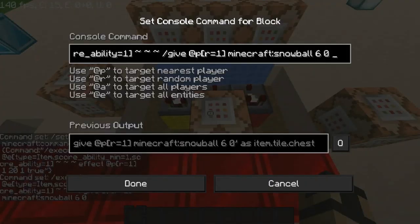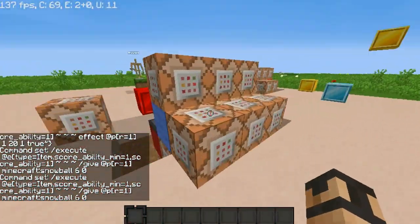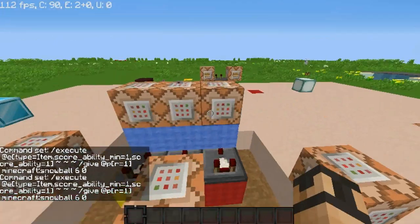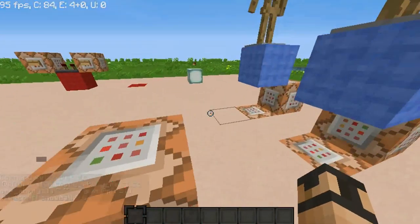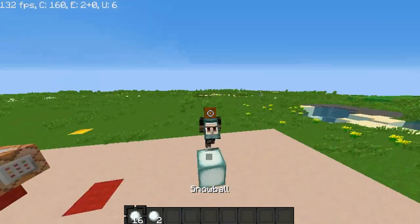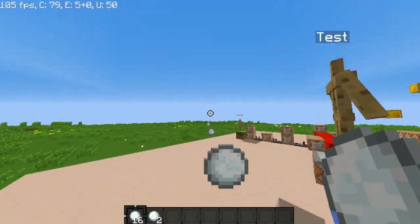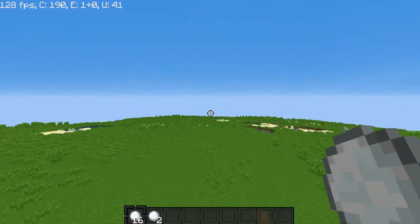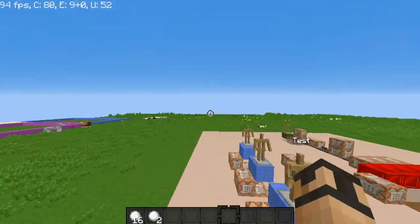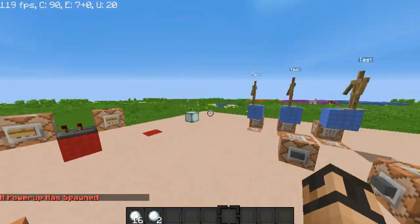The power-up will spawn over here so I can pick it up. It just randomized — you saw the redstone very fast. What it does is a setblock command — it sets a block over here. As you can see, a power-up, and this says what the power-up is. This is the power-up system; I got this part from a tutorial, but the rest I built myself.